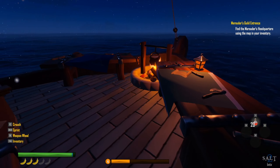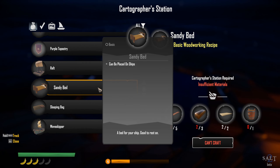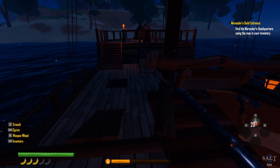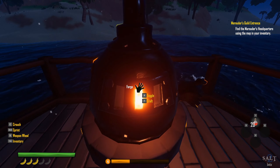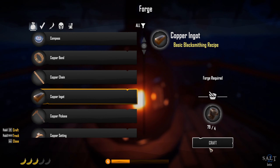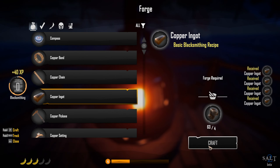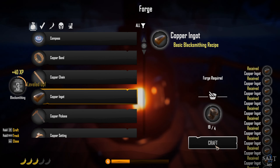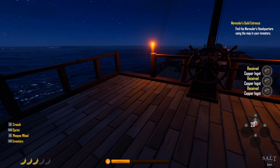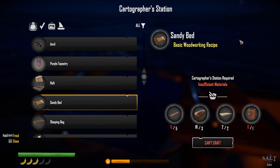Anything else? We want to craft a bed — let's see what we can do here. Sandy bed — what do we need? Stuff we don't have unfortunately. We need more copper ingots — maybe we can smelt some, we got tons of copper, seems like we should since we've been mining a lot. Okay — copper ingots. It's instantaneous. I can't imagine there's a reason to keep copper ore around, so I'm going to smelt just about all of this, maybe leave twelve or something. And now we want to try to make a bed over at the cartographer station.